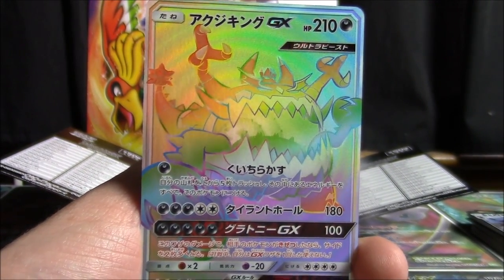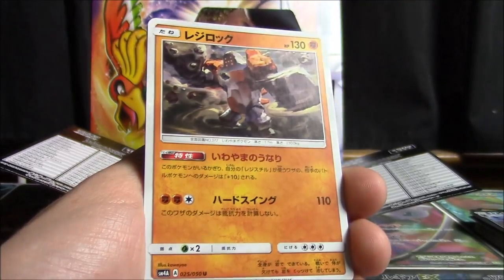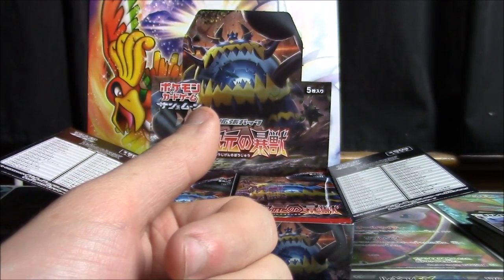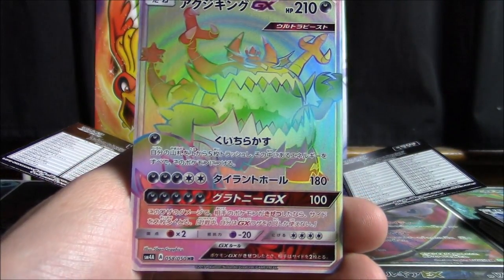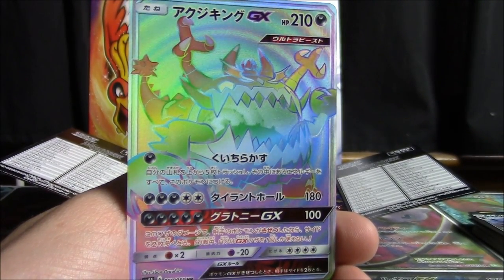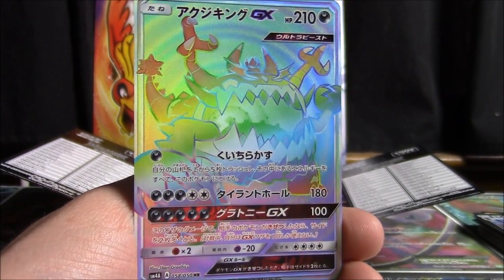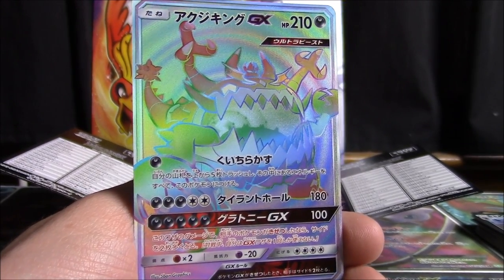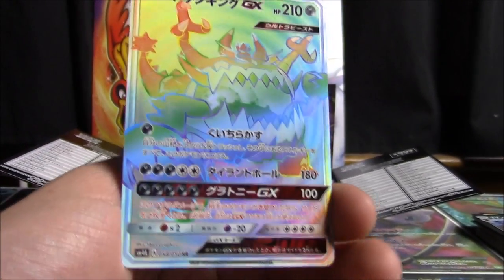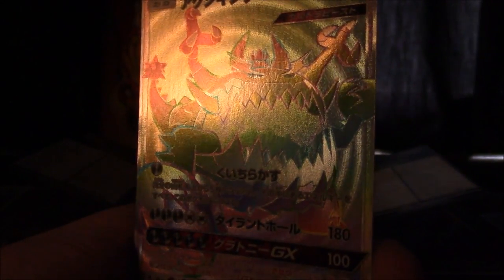Oh baby, that is something special. How it is that I pulled all four hyper rares in this case blows my mind. How did that even happen? It's funny — in Awakened Heroes I didn't pull either Silvally because I only pulled one hyper rare, but in this one I pulled all four. What a great case! I'm so stoked to have this card. It means I really don't mind having to buy the super rare version since this hyper rare is definitely going to be pricier.